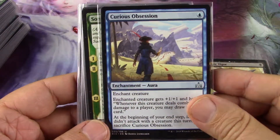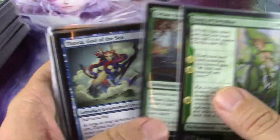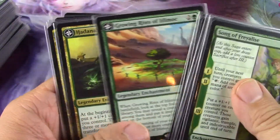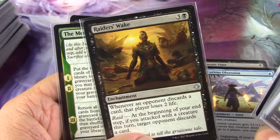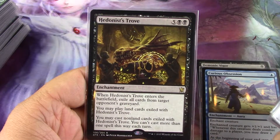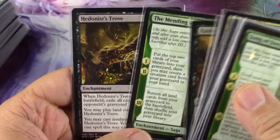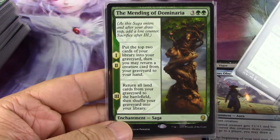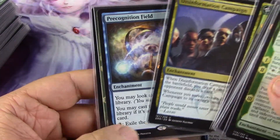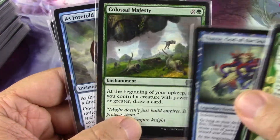I think this one's one of the guys that goes out — it enchants a creature and I don't have that many creatures. This one goes out too. Then I need to pick one more. 'If you control a creature with power four or greater, draw a card' — I think I'll be able to do that, so what's the weakest enchantment? Hedonist's Trove: when it enters exile all cards from target opponent's graveyard, you may play land cards exiled with it. It's fantastic, but feeding the graveyard and hitting your opponent — forcing a discard — yeah, this could be the one that goes out. I like all the other ones more.